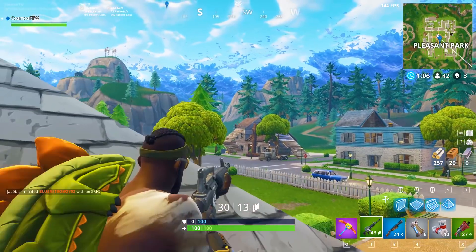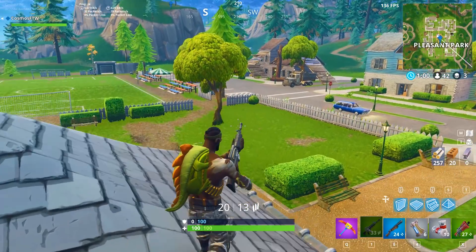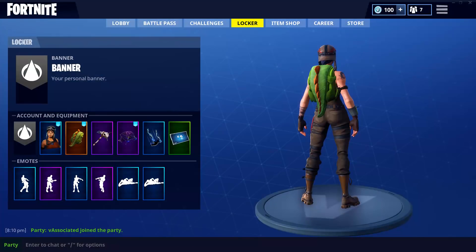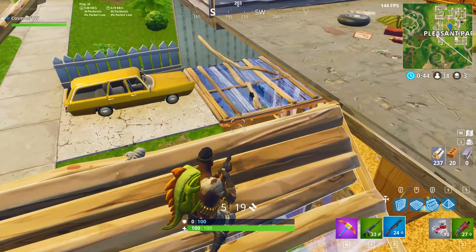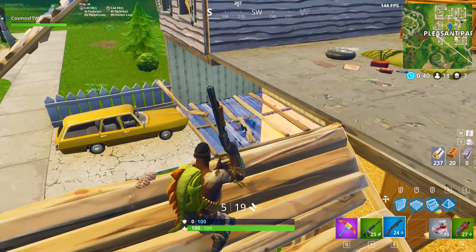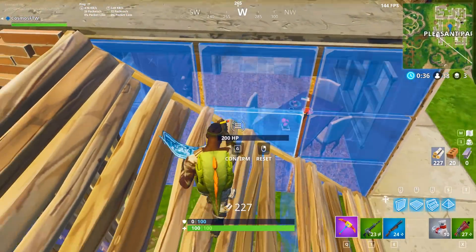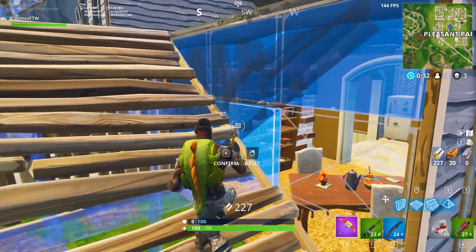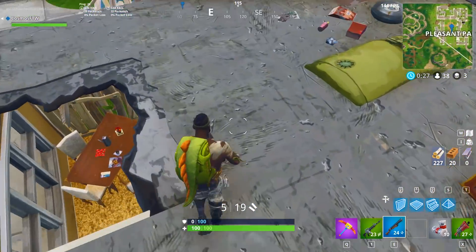Next on the list is a skin that if you see a player use it, a hundred percent of the time they're a god player. This is the Season 1 Renegade Raider skin with the Rex backpack. Really, if you see anyone with the Renegade Raider skin they're most likely going to be a tryhard, but with the Rex backpack especially, you just know that they've spent a lot of time and money on the game — the Renegade Raider is a really OG skin and the Rex is a legendary skin that costs at least 20 bucks. It looks sick.